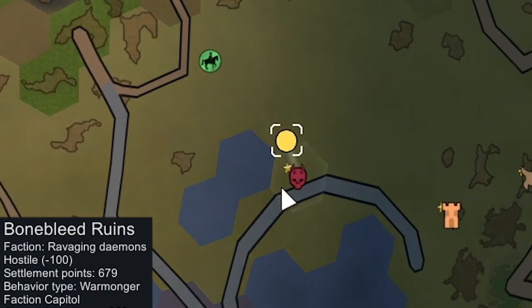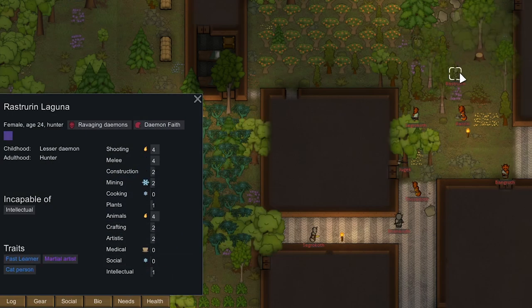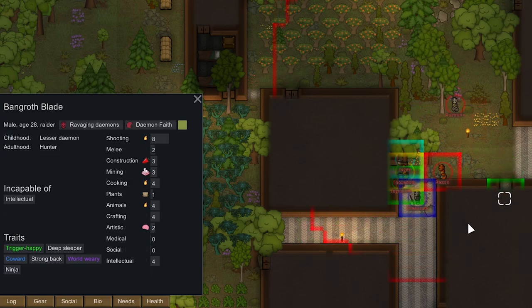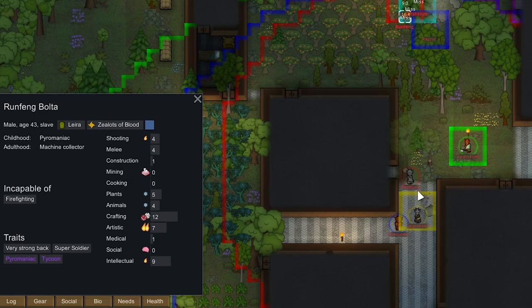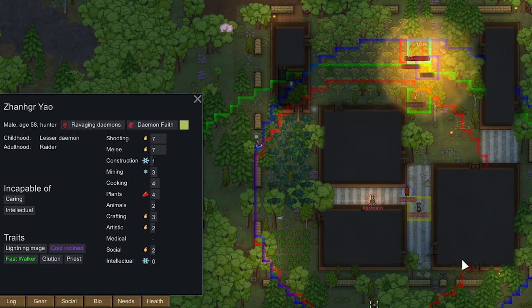We're almost here at Bonebleed Ruins — it's a demon colony. Is there anyone we want to recruit? I've only seen two casters so far. I'm just going to mark the people I looked over. It looks like one of their slaves actually rebelled — the super soldier. It's probably the best one out of all of them to be honest. But these guys are now attacking us, so we've got to get out of here. I'm not seeing any demon princes unfortunately.